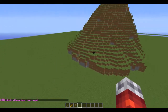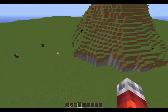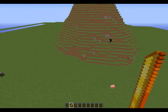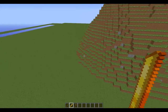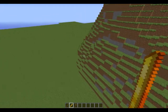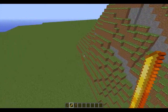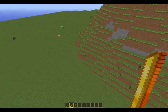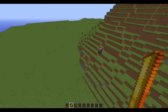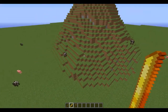And there you go — you've got a mountain. Obviously you'll probably want to smooth around the edges a bit better to make it blend with the environment a little more. You could do that by grabbing the smooth tool and going around the edges, and it will look better.